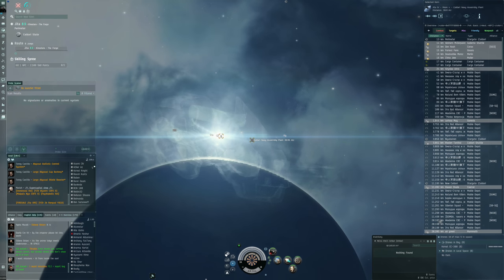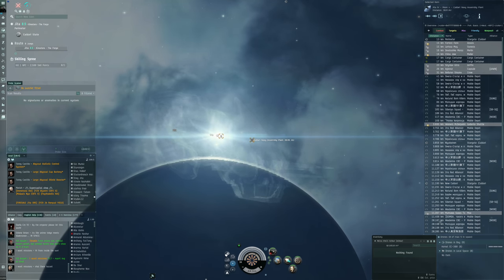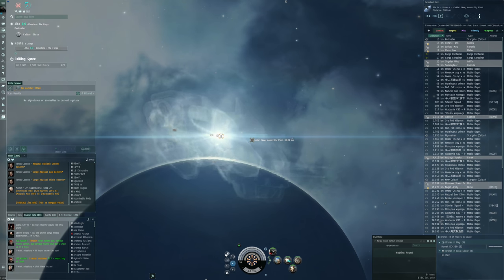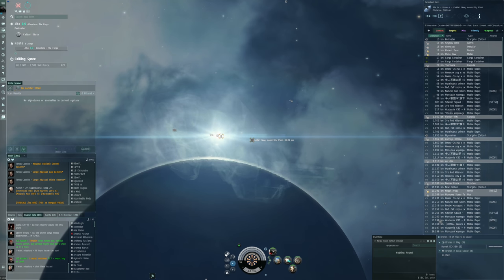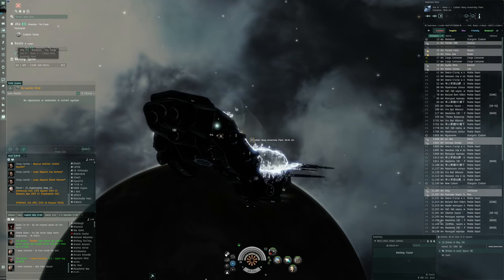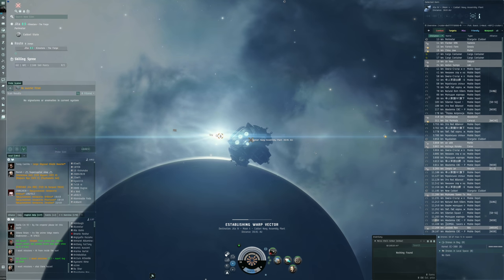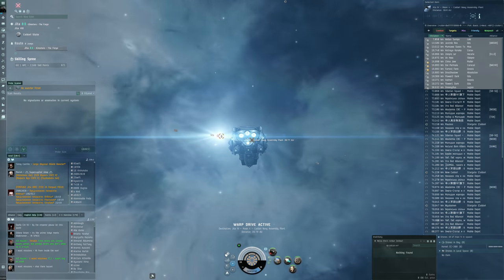This is not too long after downtime, so we only have a thousand people in local. Browsing through - a couple of blues but no war targets in Jita at the moment. I think this is also something due to the fall of Nyarja, where Amarr and Jita have become so spread out that if you're warring because of assets in the Amarr region, you're not that likely to have opponents flying around Jita - that's just too far away.